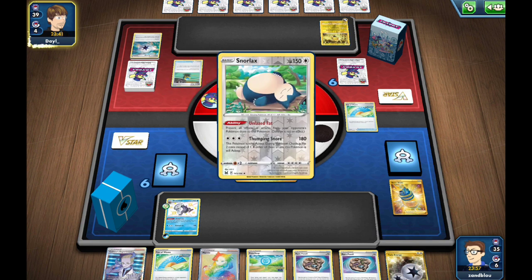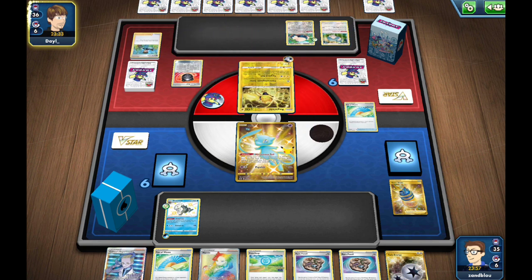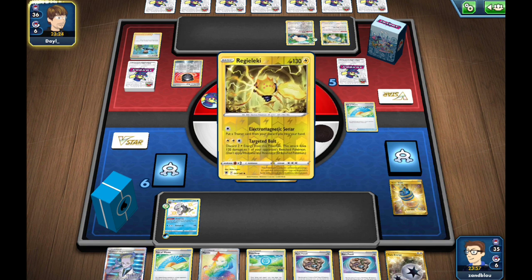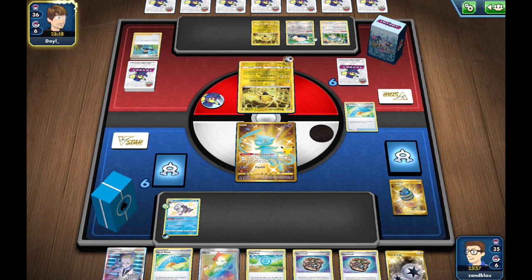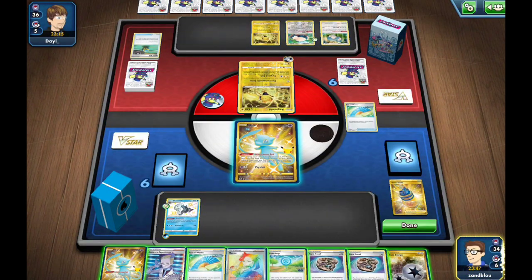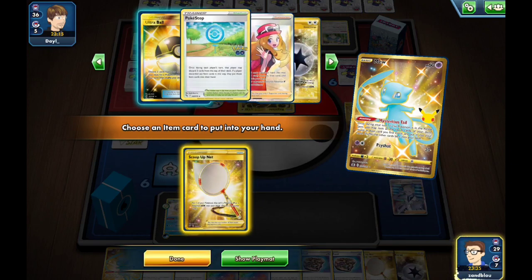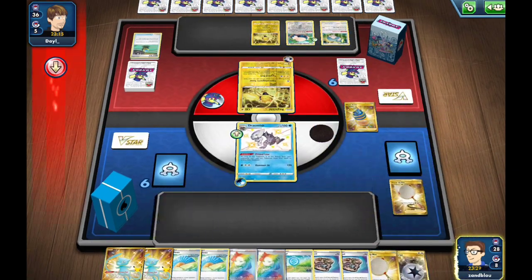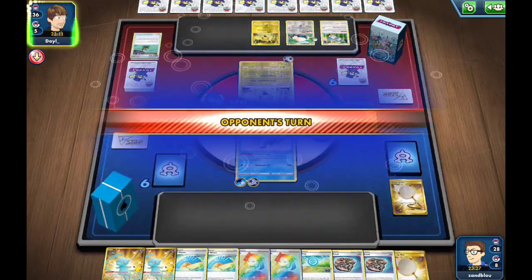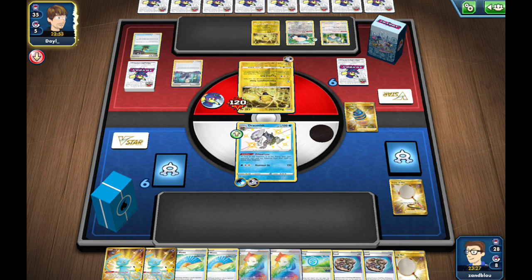They're going to try to get to the combo as fast as possible while we're as annoying as possible. Bird Keeper back into the Regieleki — Snacks is very annoying but forces them to commit resources, specifically Double Turbos they won't have for Aldegoss. I accidentally hit Fan, so I'll Chorus — grab Fan of Waves, Net, and Marnie. I'll Mysterious Tail grab the Nets, then Drake — I'll start swinging with the Hammer. Yell Grunt or Flannery would be disastrous.